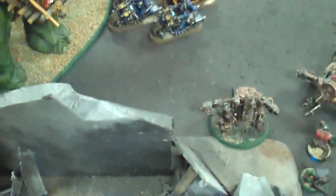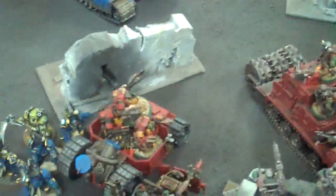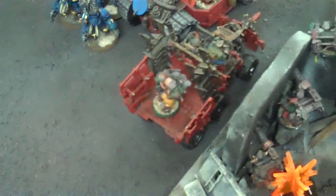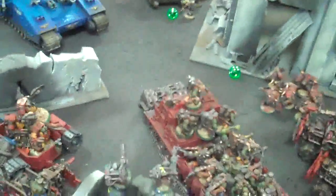He goes first - initiative. We'll take care of the truck first. Just go ahead and do your power fists - how many? Three power fists. You're gonna blow it up, just roll. So on a force I get to move the truck 3d6 in a random direction. It's going to smash into this other truck and then the guys take - everybody within d6 takes a strength three hit. Roll for the terminators - need sixes, nothing. Three on me - need fives, nothing. They get to pile out and move over to the squigoth.